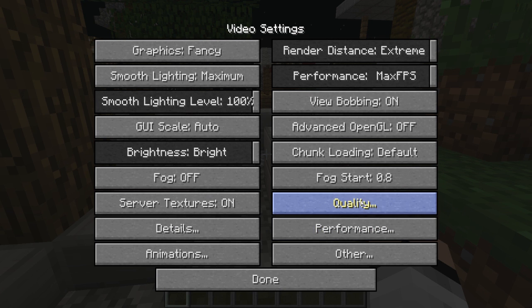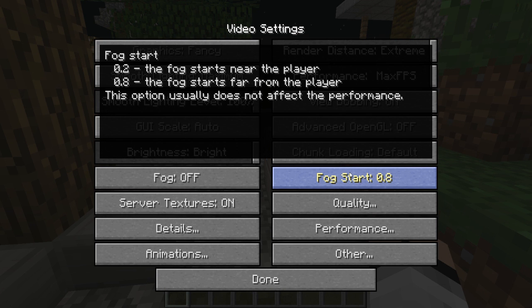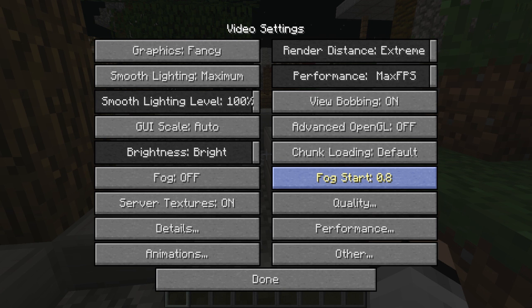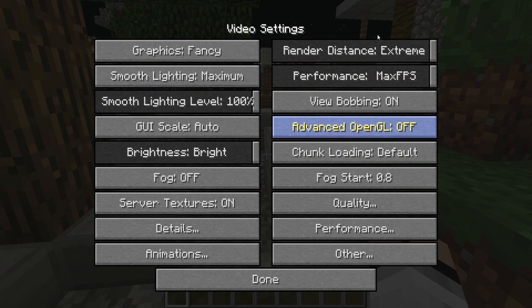All you have to do is go to Performance, Quality, Animations, and all that stuff. You can turn off all the particles, you can turn off all the server textures. Sometimes it will say that a setting doesn't really affect your FPS — such as Fog Start, which says this option usually does not affect your performance. That pretty much means changing that tab won't give you any FPS, but you can mess around with all the other tabs to get the most FPS you need.